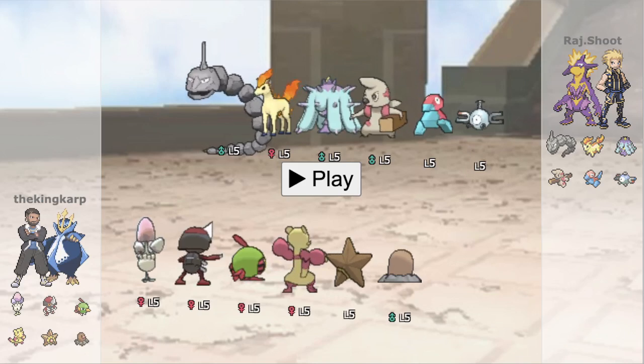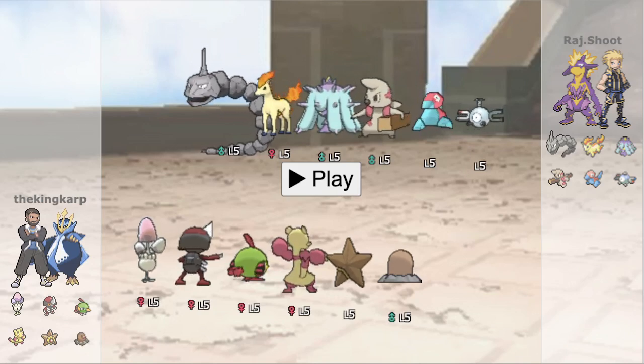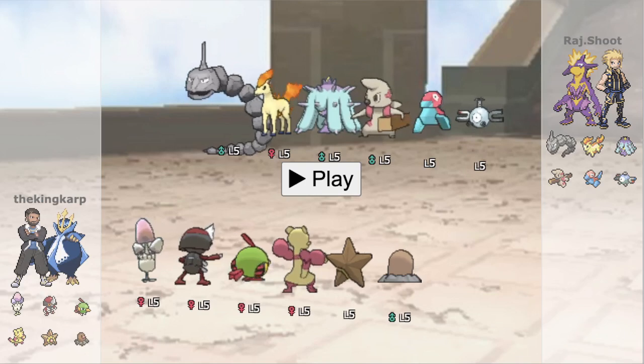Game number 1. We have me, the King Carp, facing off against Raj Shu. If you guys read the title correctly, I did bring Amorlil this week into Little Cup Premier League and I won with it. So let's talk about how exactly this went down.